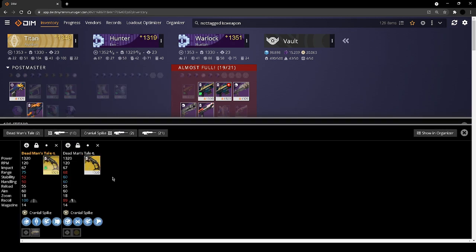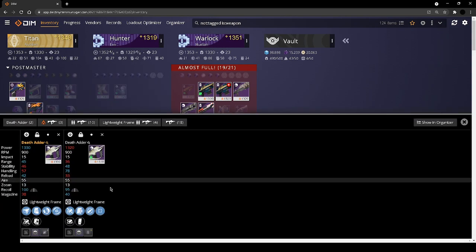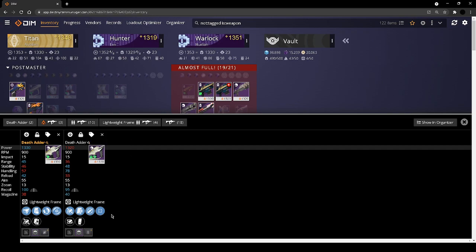For my Dead Man's Tails — I don't want to junk any of these until I've actually installed the masterwork, so I'm just going to keep those. For my Death Adders — I really value disruption break and armor piercing rounds. This gives you increased damage on your kinetic weapons for all players, which applies in PvE, PvP, and GMs with barrier champions. When SMGs are for barriers, that's good. This is also a good PvP roll — moving target and dynamic feeds into each other really well.